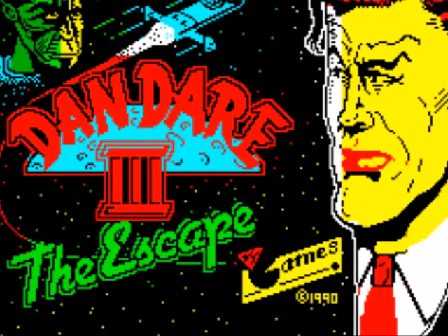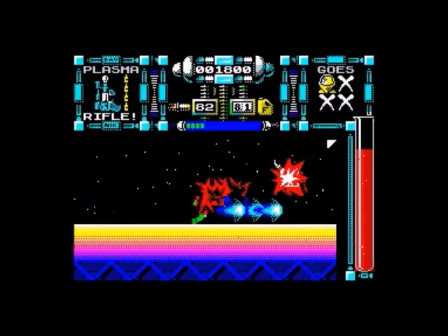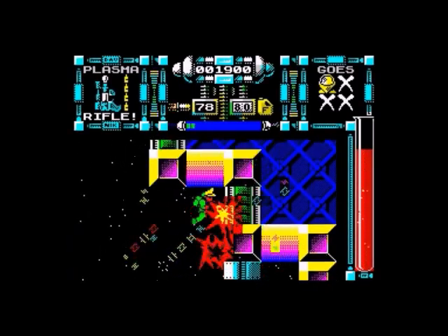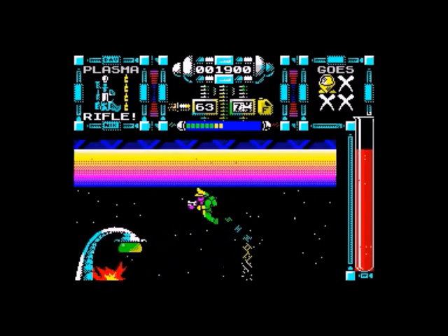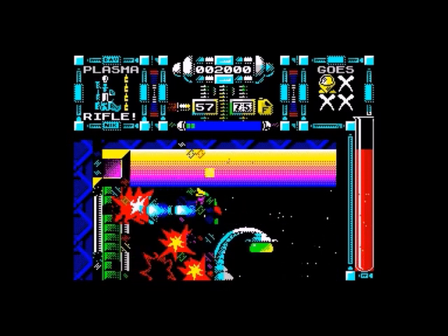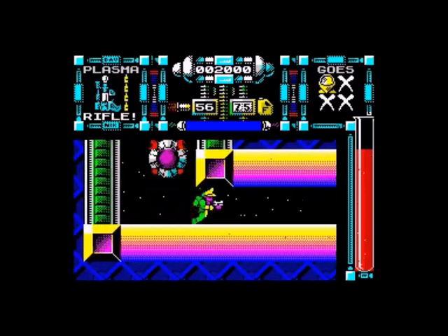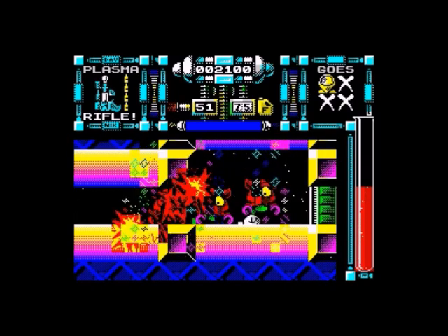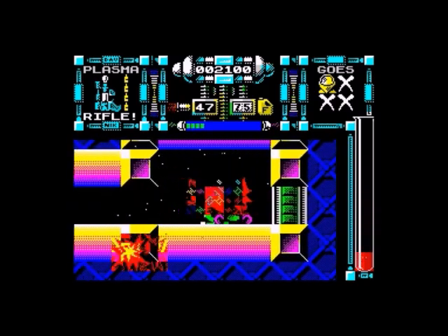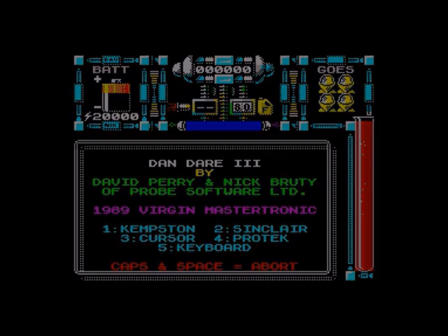Moving into Dan Dare 3: The Escape — a great looking game, and this is an example of what I said earlier: just because a game looks great doesn't mean it is great. It's from Virgin Software in 1990, programmed by Probe — Dave Perry, etc. Although it looks great, I find it lacks something in gameplay, but as an example of what people could push the Spectrum to do, it's great.